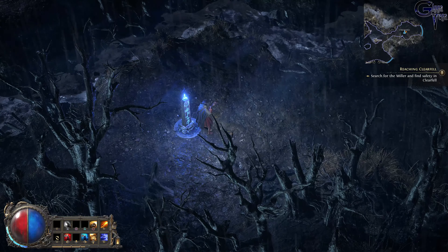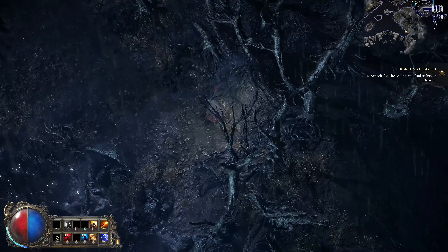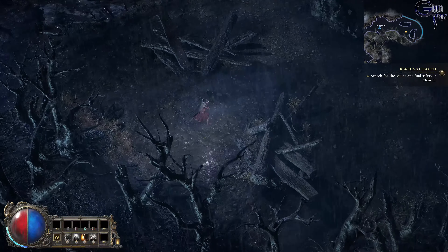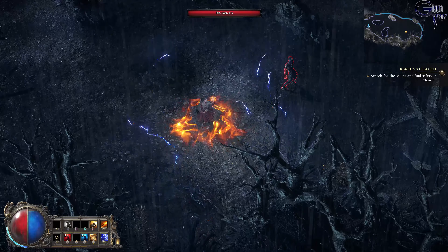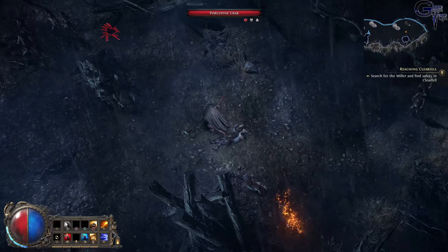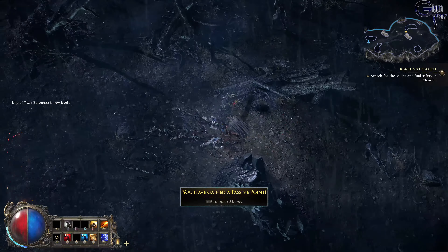We got our waypoint. I like that we can walk and turn around. We just reached a dead end. We have a roll. Our fire doesn't take up any mana, but the lightning does.